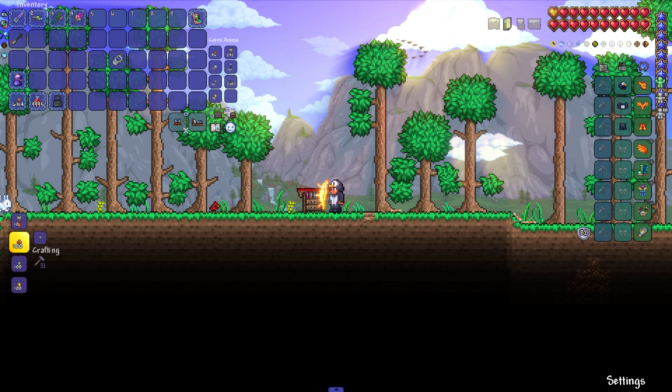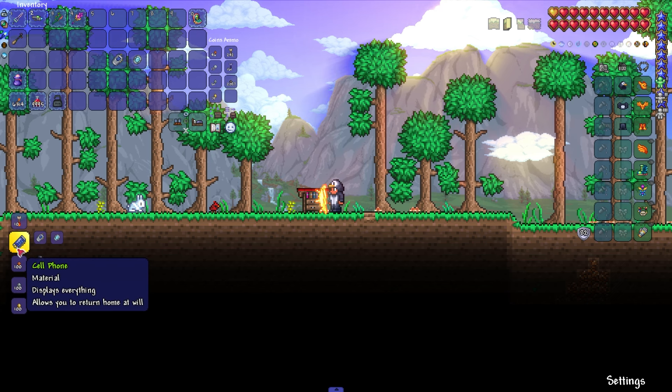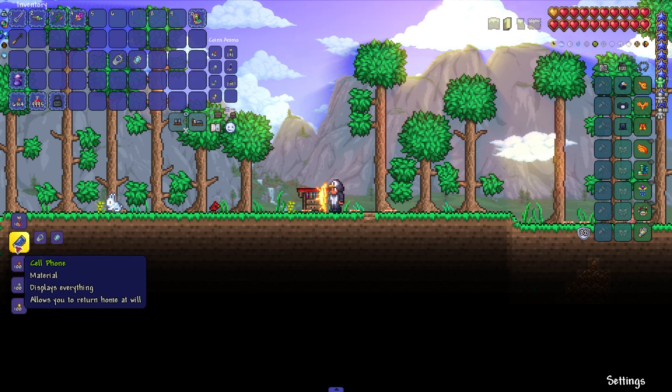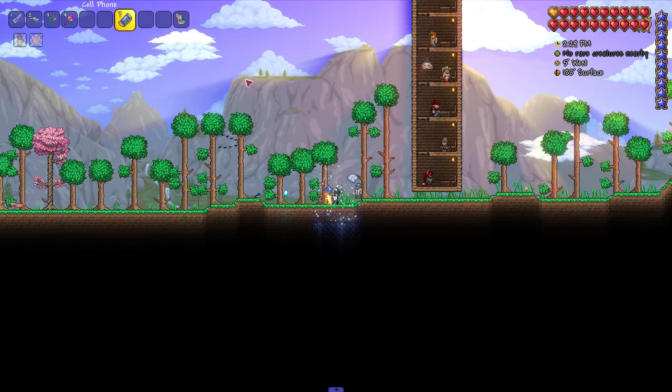This PDA already shows all the information available to us, but it doesn't teleport us home, so let's fix it. Let's take a Magic Mirror or Ice Mirror and our PDA, and combine them in the Tinkerer's Workshop. And now our Cell Phone is ready.